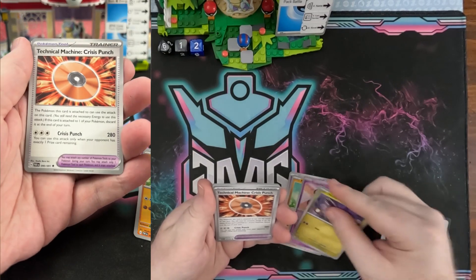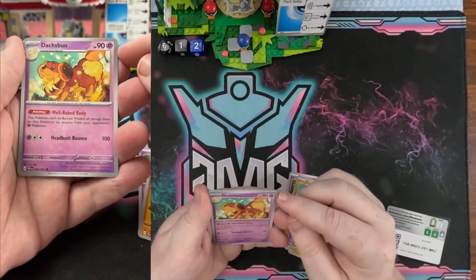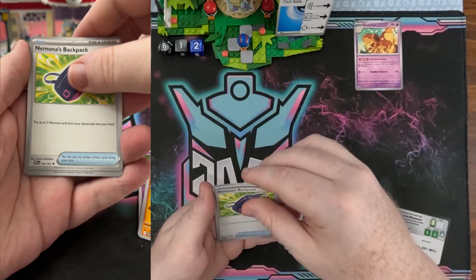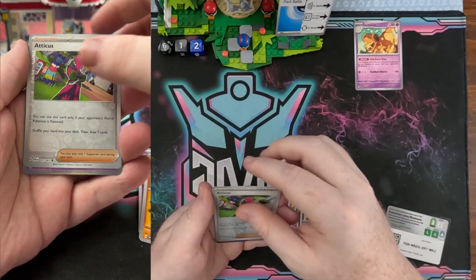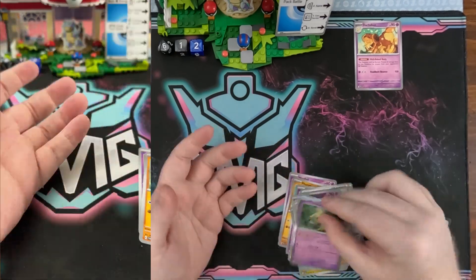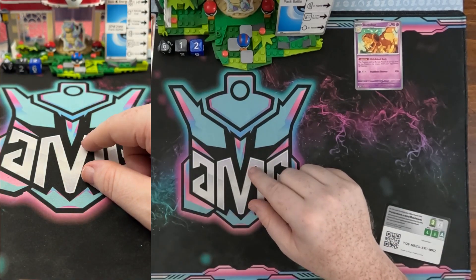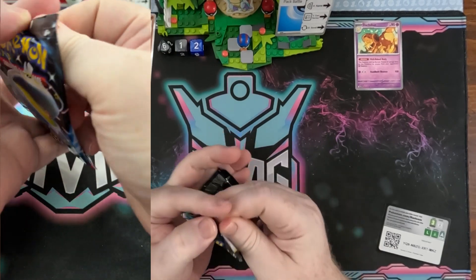We got Crisis Punch, and then we got Dash Bun with 90. So 90 is going to start out the compare card trend. We got Dash Bun again, Atticus, and a Mimikyu for pack number one. Nothing in the MVP section yet, but we'll get something.